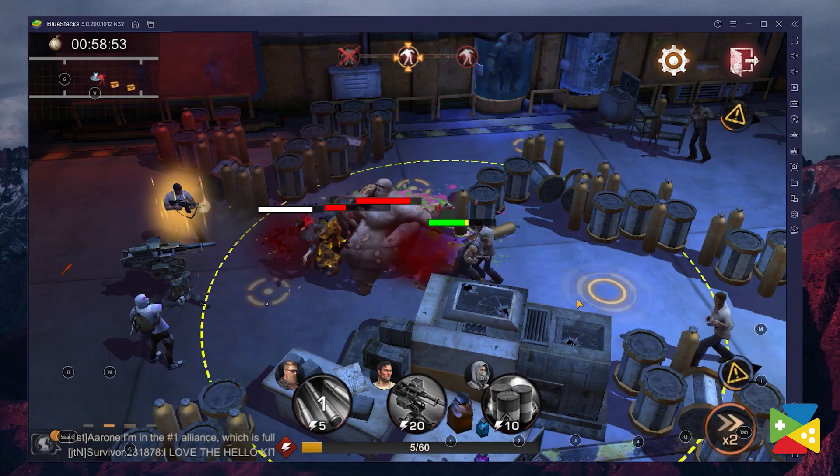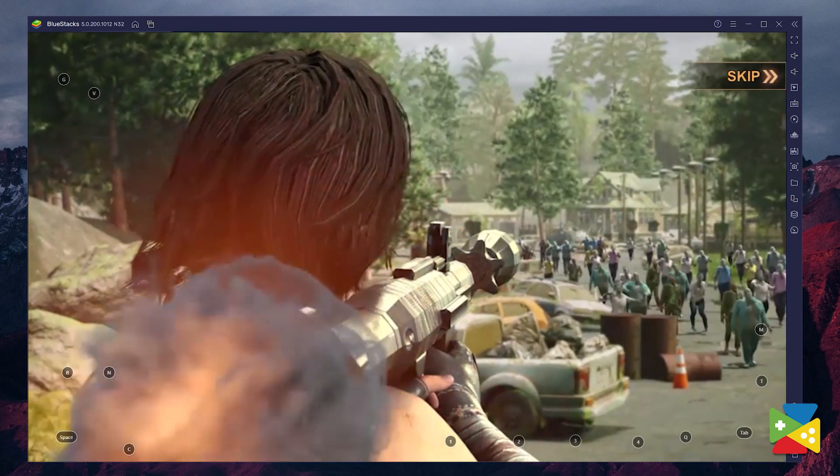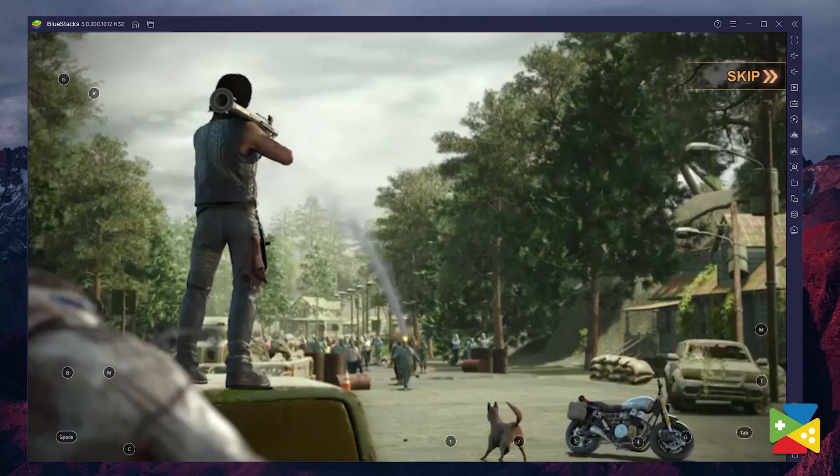State of Survival is an awesome blend of RTS and RPG elements, set against the backdrop of a zombie game. And thanks to a powerful Android emulator, you can become one of the most powerful survivors in the zombie wasteland and take your settlements to a whole new level. So if you want to try this out and improve your gaming experience by quite a lot, make sure to play on BlueStacks. Anyway, that's it for now — thank you very much for watching, and bye bye!